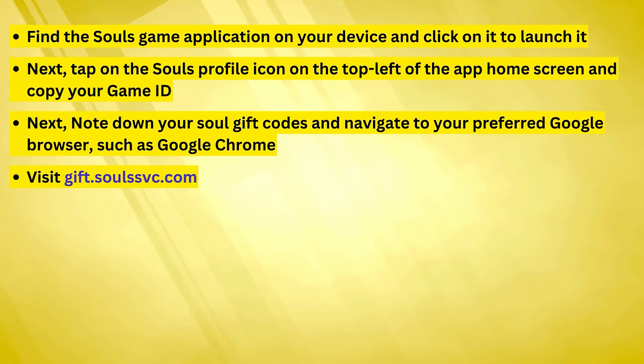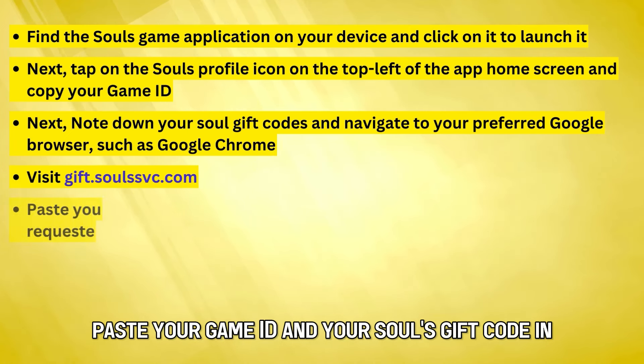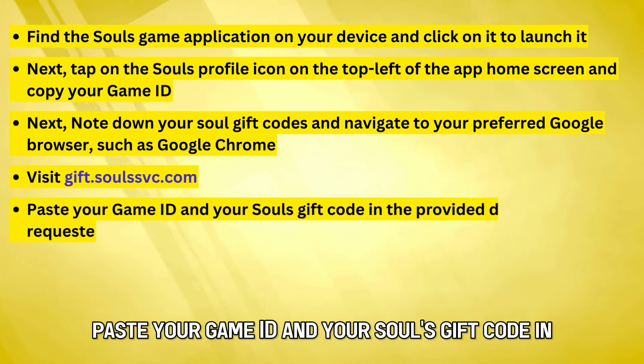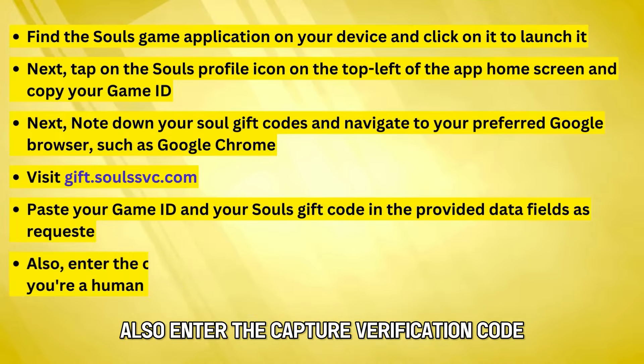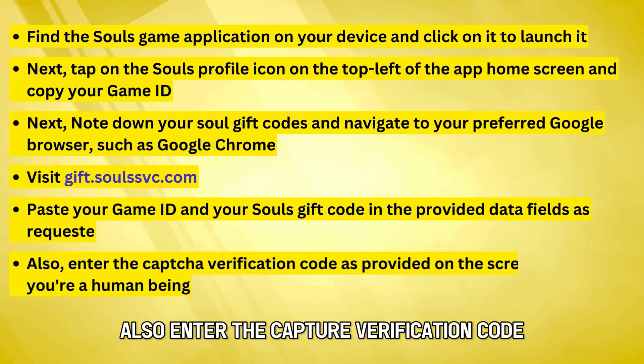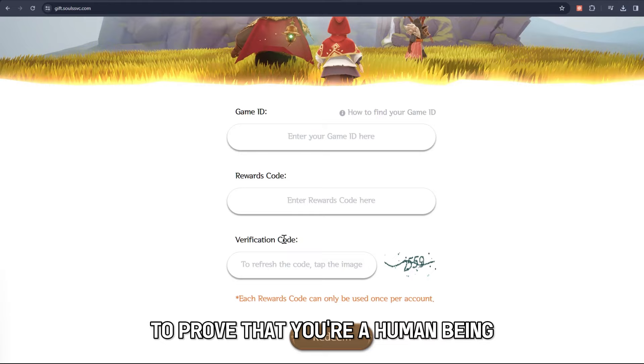Visit gift.soulssvc.com — the link is in the description. Paste your game ID and your Souls gift code in the provided data fields as requested. Also, enter the CAPTCHA verification code as provided on the screen to prove that you're a human being.